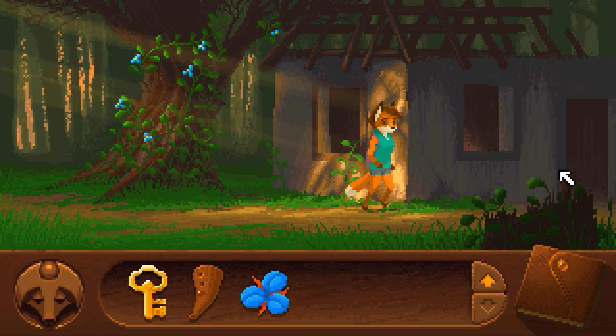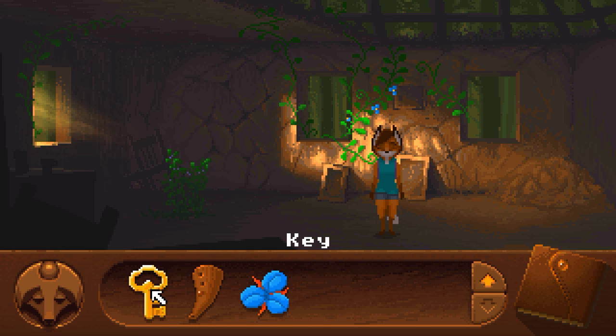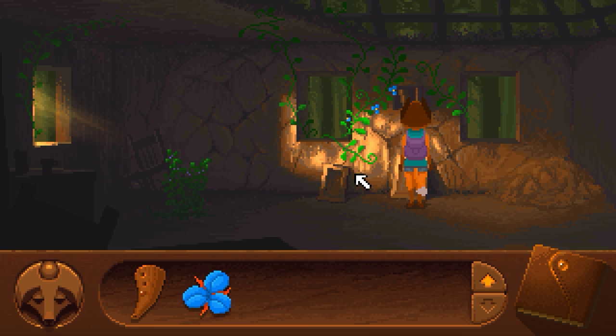We can go in this house. Use the key on the safe here. Got a mythology book.